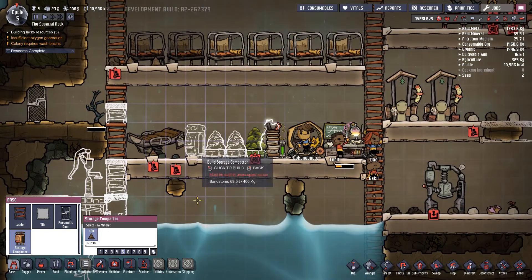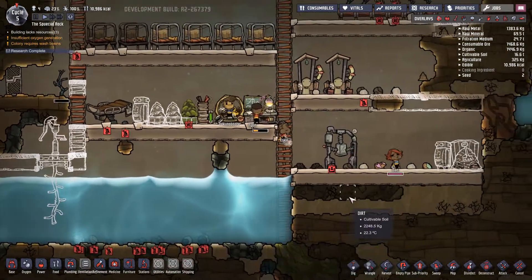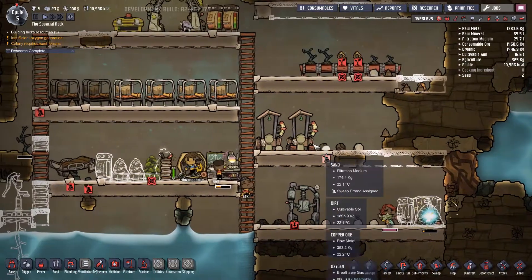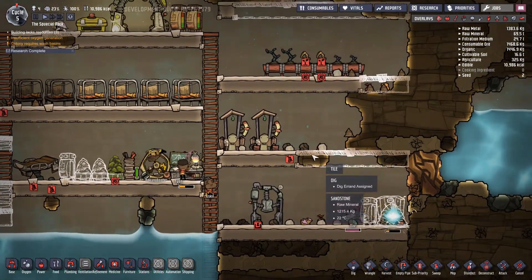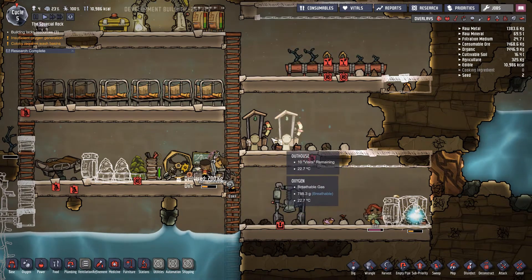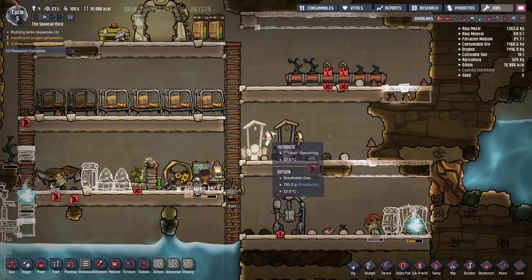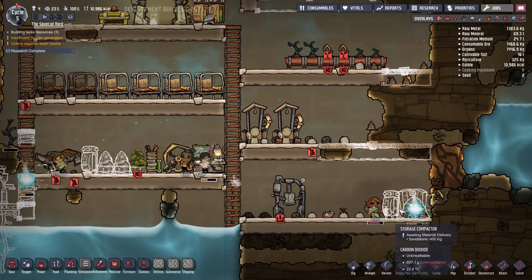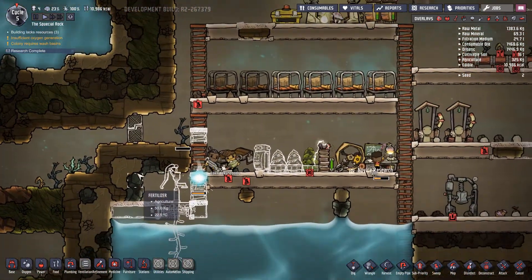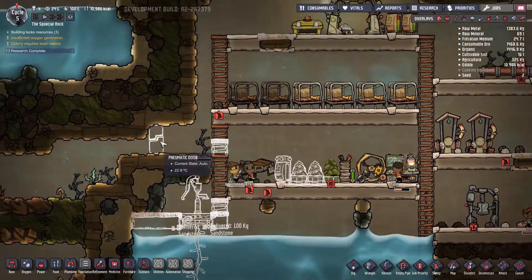Another one can fit here for now. Build those, at some point build those. And I actually want to break these - seven visits remaining. Kind of want to move them down here near the compost. I'm not going to touch that part. I kind of regret building this door because it's useless - air still goes through it.